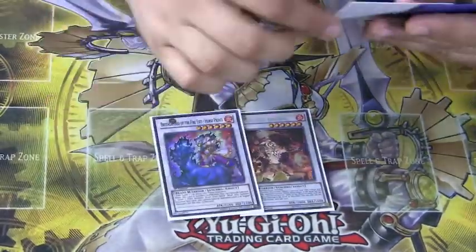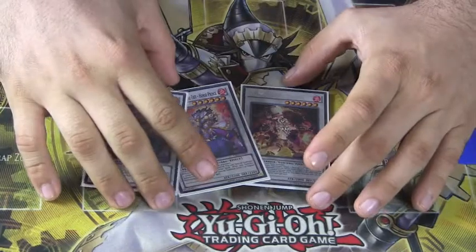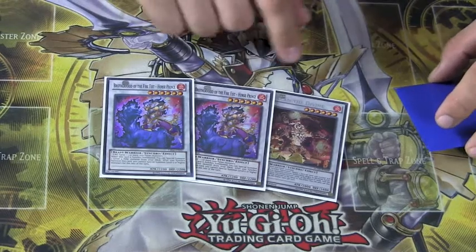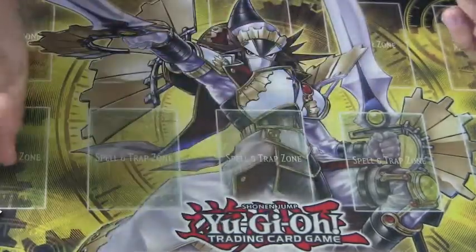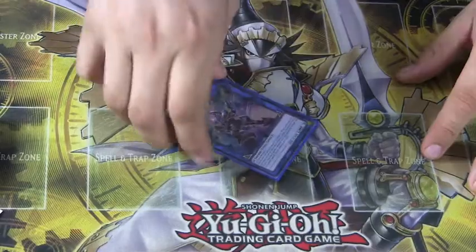One Vulcan the Divine and two Horse Prince for our Synchro portion. You don't usually go beyond this point, but it's nice to have them available. And one Decode Talker in case you need to extend a little more — generic link monsters are pretty cool. That's going to wrap up my Brotherhood of the Fire Fist deck.